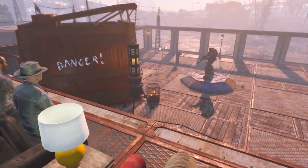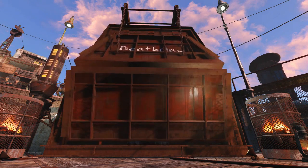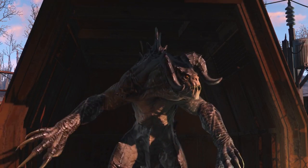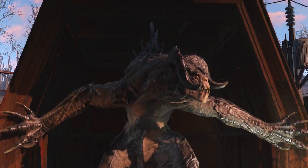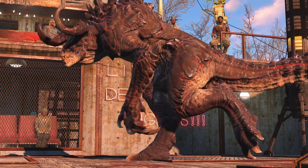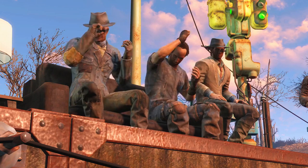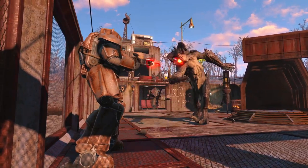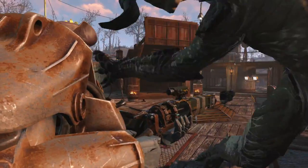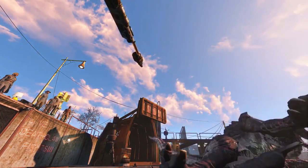Moving on to the next clip, we have the scene with the deathclaw that comes out to fight against Preston. This is the scene I believe one of the screenshots was taken from. There is a beta wave emitter placed down there. You can also see a 'live deathclaw fight' sign you can place on the wall, and what also seems to be a stand-up lantern — a brand new item you can place down. The rest of the scene is just Preston getting wrecked by a deathclaw in a cage.